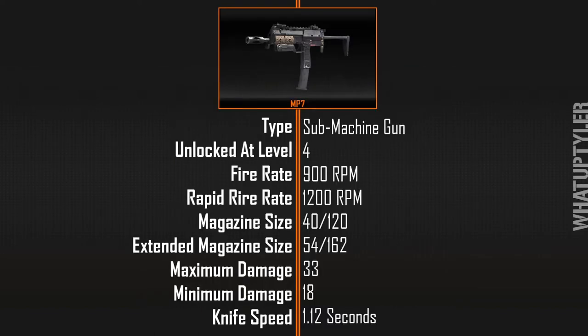This is an SMG and it is already unlocked by default as soon as you unlock the option to create a class at level 4. It has a fire rate of 900 rounds per minute, or 1200 rounds per minute if you're using the rapid fire attachment, which is unlocked at weapon level 14. But we'll get to attachments in just a second.